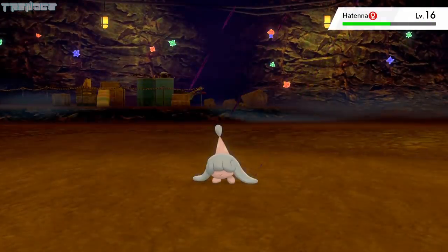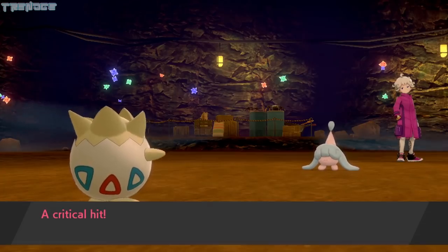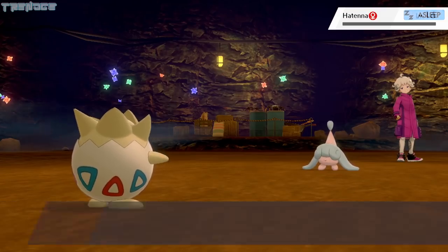Hitmontop gets hit with a Shadow Claw, taking half of its HP. Hitmontop lands a Critical Hit Confusion, but Egg takes it like a champ. Egg uses Hypnosis, followed by Jaw Lock, bringing Hitmontop down and giving us the win.